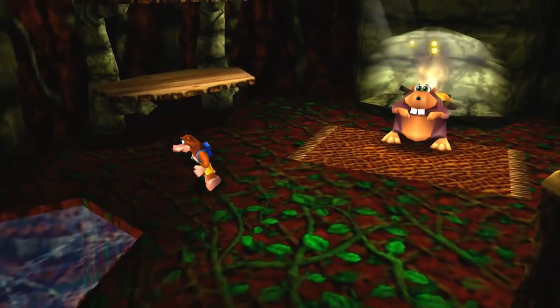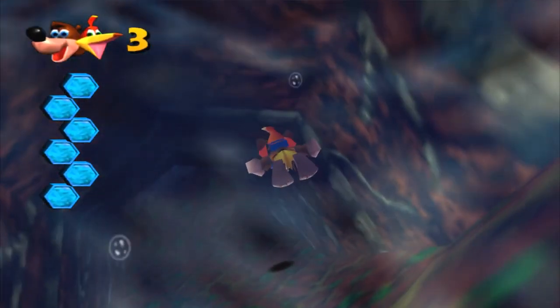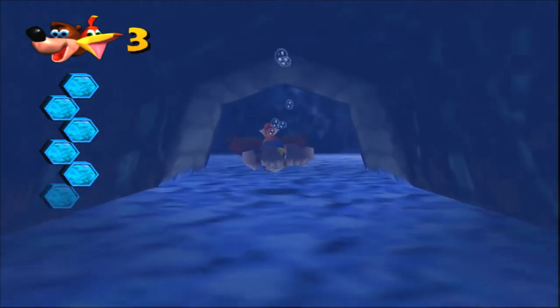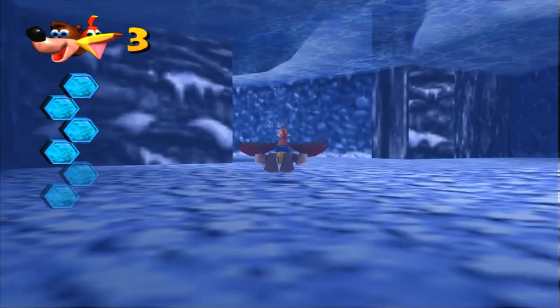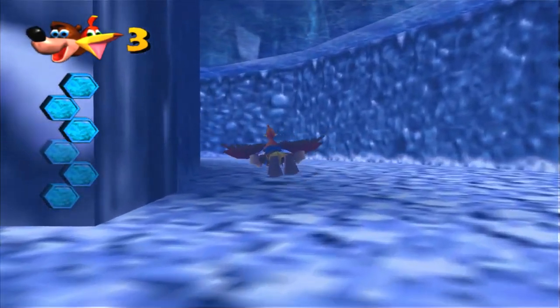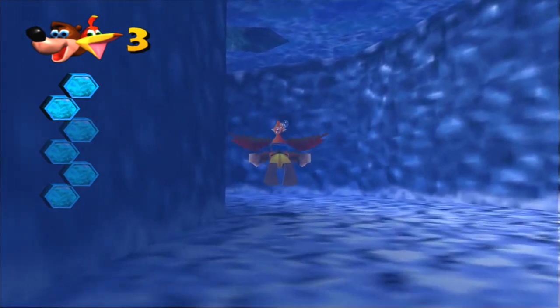We're wrapping up all the achievements - we got full health. All that's missing is the notes and one last jiggy, plus the witch switch which comes from the last jiggy. Make sure you remember which way you went. Banjo almost drowned, but if you just remember where you came from and where to go - there we go.